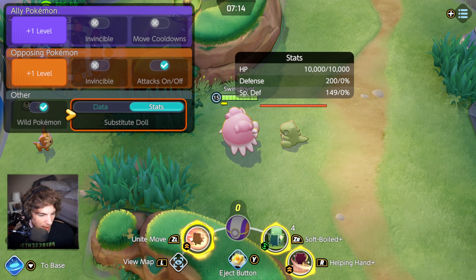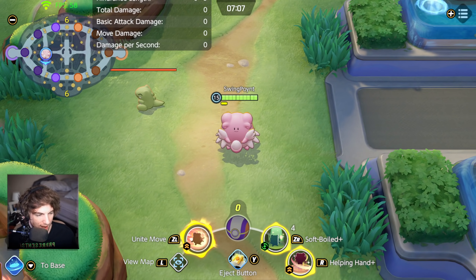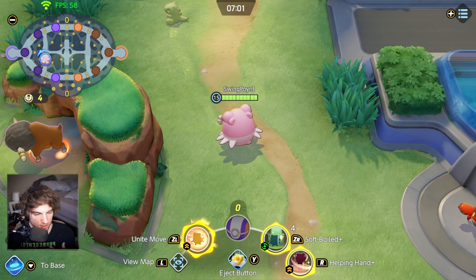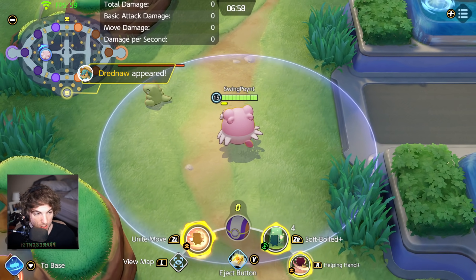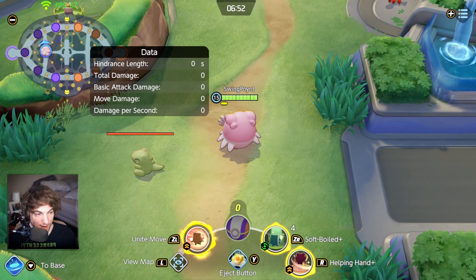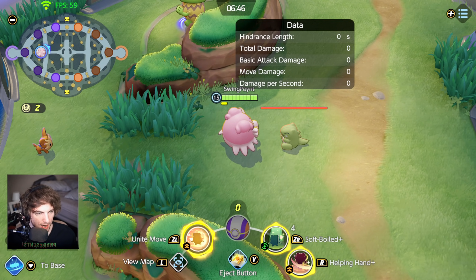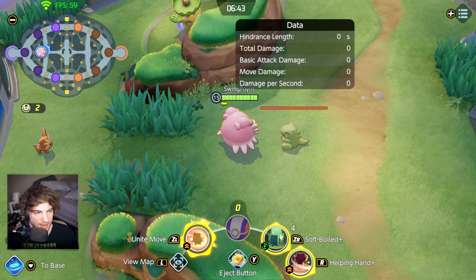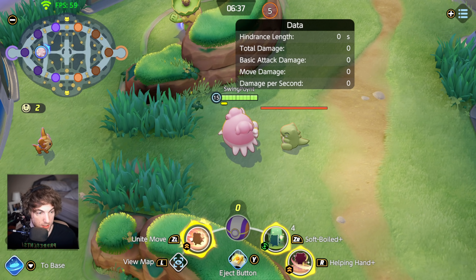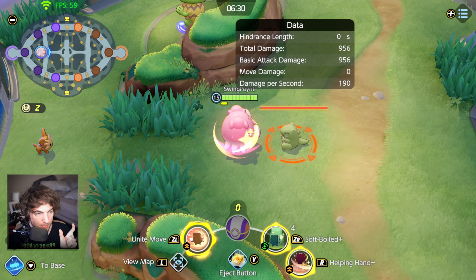Let's take a look at Helping Hand. Helping Hand is an awesome skill, and I love it because it does more than you think it does. One, you run faster — you can tell that Helping Hand is active because it has a little aura around you. Not only does it help you run faster, it helps everybody who is in the aura run faster, and they also attack faster. Something really unique about Blissey's attacks is how her boosted attacks work. Her boosted attacks are on a timer — not on an amount of hits interval — and it's on a six-second interval. So after a big slap, about six seconds after that it's going to replenish itself and you'll see the little icon pop in.